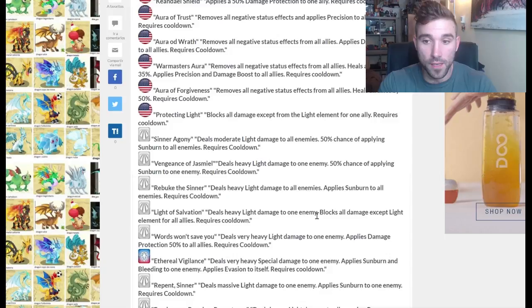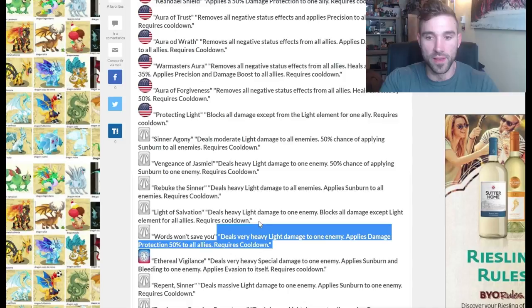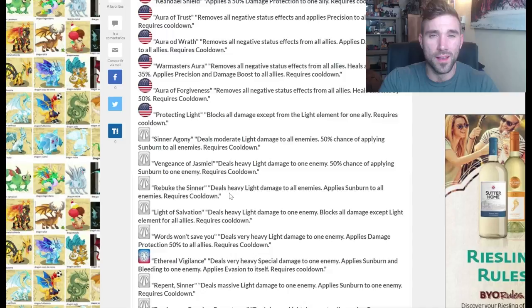One skill applies summon and bleeding to one enemy and evasion, plus damage protection 50% — you're basically doing a double damage reduction on the enemies — blocks all damage except for light. This is extremely powerful because if you go against something that's not in the light category, this is going to really help you because they're not going to be able to attack you. Some riddle enemies — that's pretty powerful.